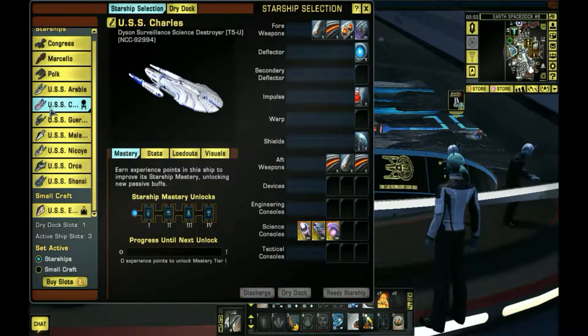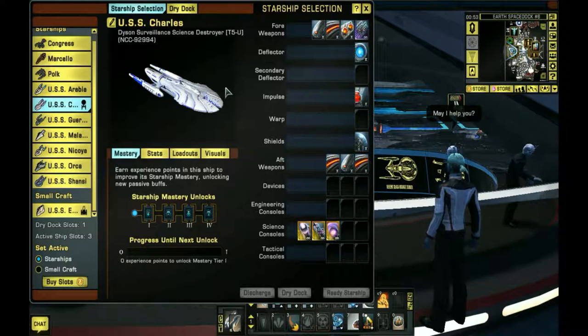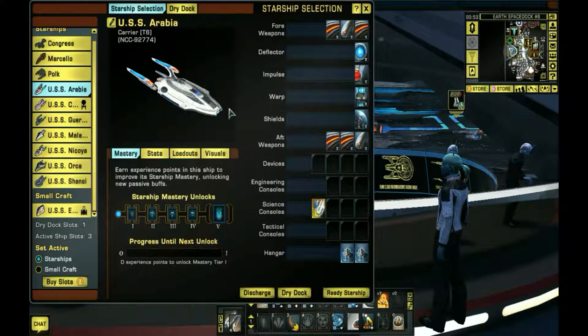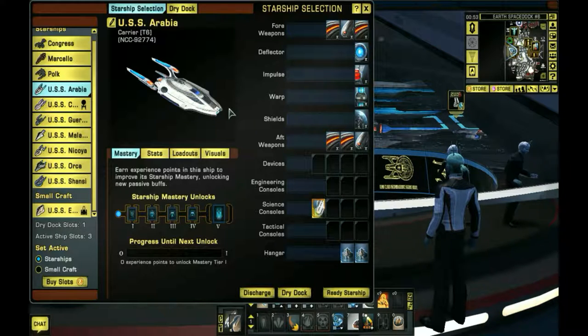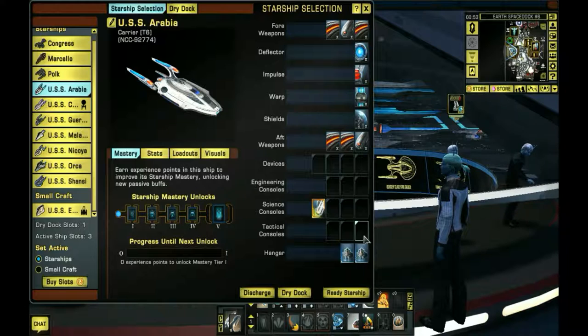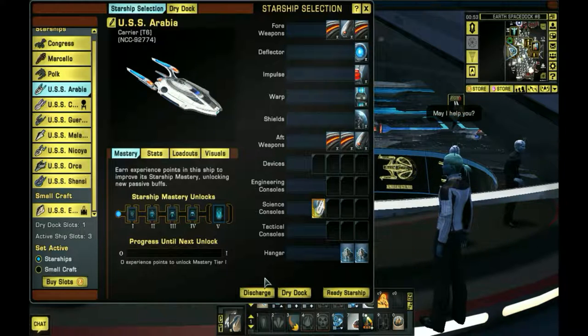This is just a Tier 5U Dyson - a lot of people hate the Dyson, but I like it if you build it correctly. Now I know this is a carrier, but it's been geared out. If you know the ship and have flown it before, it's actually geared more sciencey. Even though it's balanced, it's a little more science - that's why I have this on here, and the trait is alright, it won't hurt.